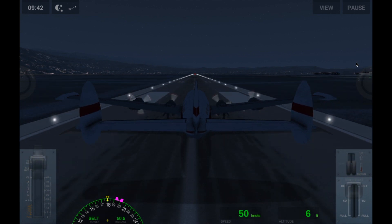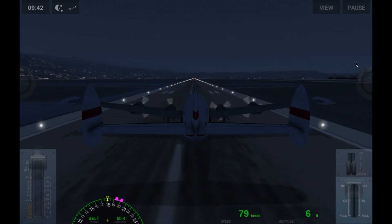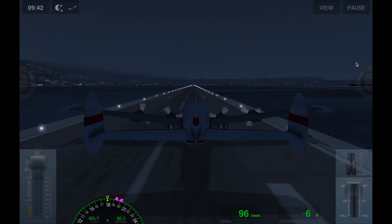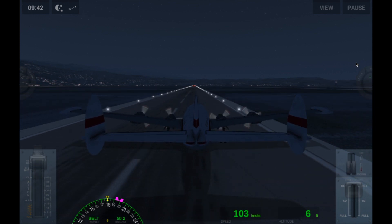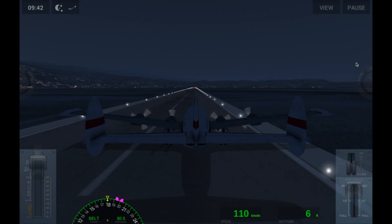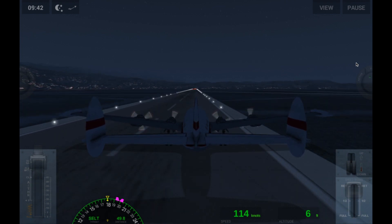This plane likes to take off around probably about 150 to 160 knots, depending on the wind and stuff. I loaded it with fuel and also passengers so it may be later — we'll see. This plane does take a long time, so try not to pick a short runway when it comes to taking off. Like, I know Gibraltar is definitely not the runway that you want to be using.